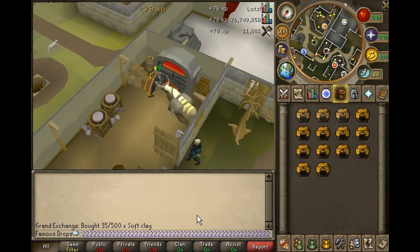You might think it would be faster to put the unfinished urns inside your yak and grab out the other 28 soft clay, make those, and then fire all of them at once — but unfortunately you cannot put unfinished urns inside a beast of burden. So you have to fire these 14 urns before you can make 14 more.